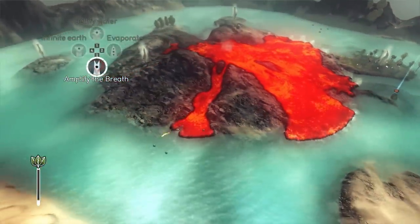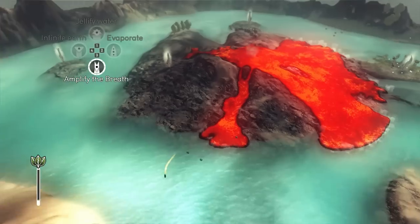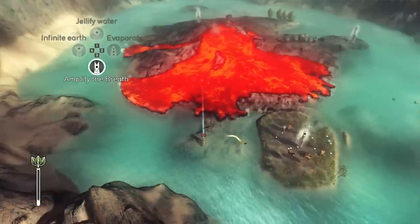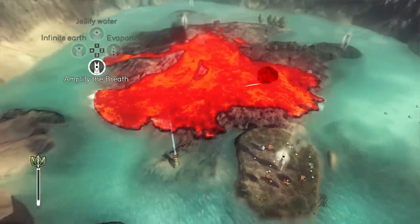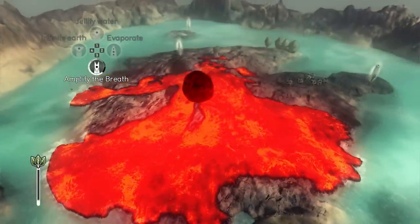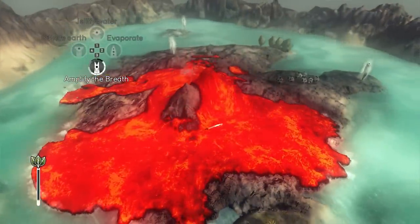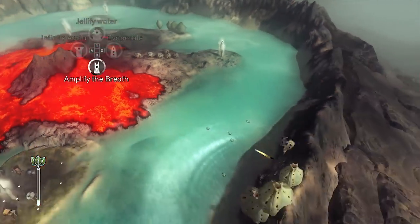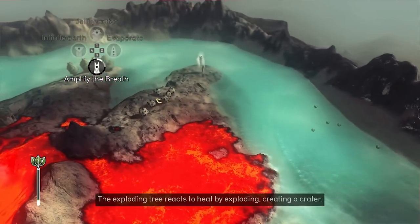Meanwhile, let's grab some of these exploding trees. We want the lava to grow this way. We need repel lava and fire, which we kind of need right now. But first let's try to stop this. There are some exploding trees here — let's use them to blow this wide open.